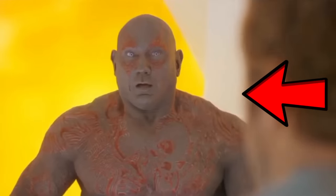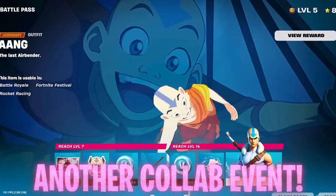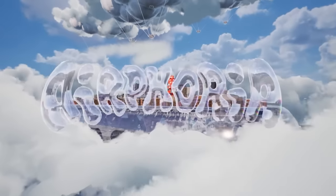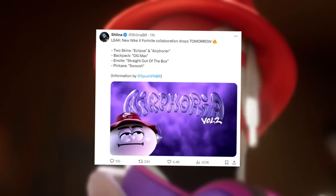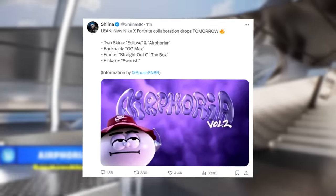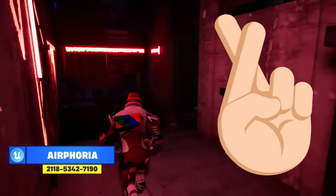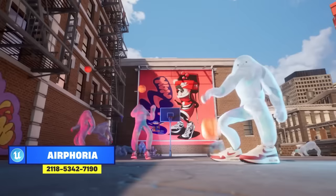It's kind of a random surprise to add Drax as a collaboration now, but what's also dropped on us like a bombshell is a complete other collab — the whole event pass is a continuation, the second volume of the Fortnite X Nike Airphoria collaboration that we previously saw leaked by Sheena. New Nike X Fortnite collaboration drops tomorrow — two new skins: Eclipse and Airphoria, backpack OG Max, emote Straight Out of the Box, and pickaxe called Swooch. Last time this was one of the only free rewards, so fingers crossed they add some more this time and some quests to complete, maybe even on a creative island commissioned by Nike.